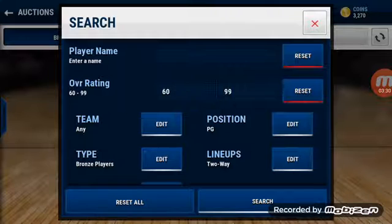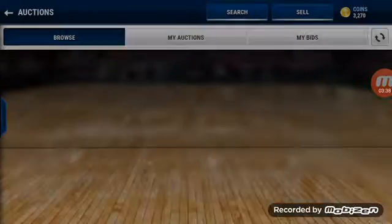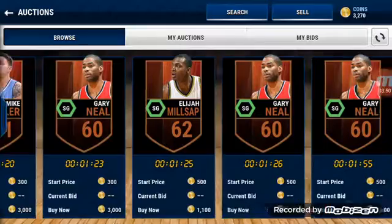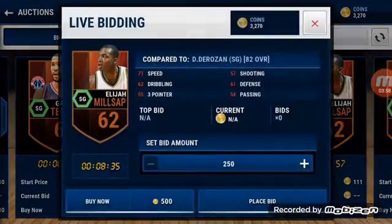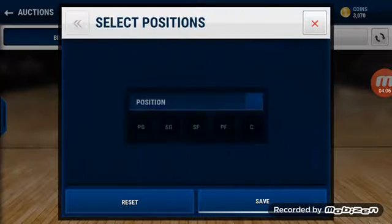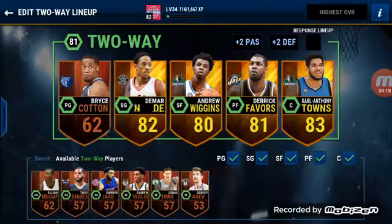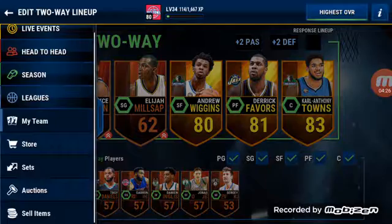I forgot to do power forward — technically that means I have a silver power forward. For shooting guard: Elijah Millsap, Garrett Temple 63, Mike Miller 65 — we're gonna go with the highest overall. There's a shooting guard. For small forward, I check my current one — it's Andrew Wiggins, I'm gonna keep him because we definitely need him. The lineup took a big hit losing those elite players.